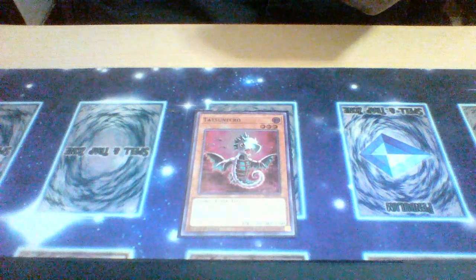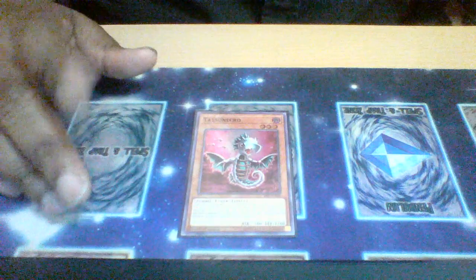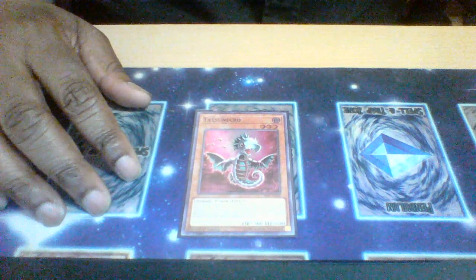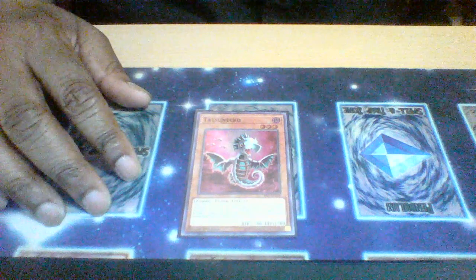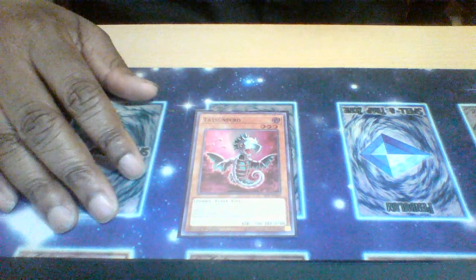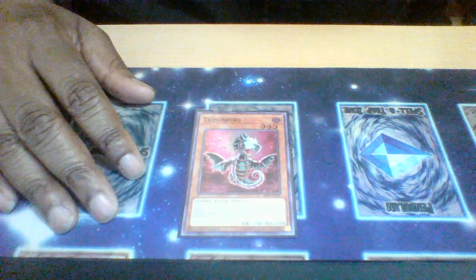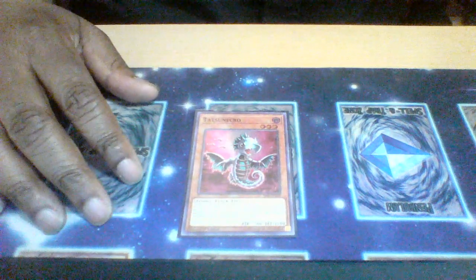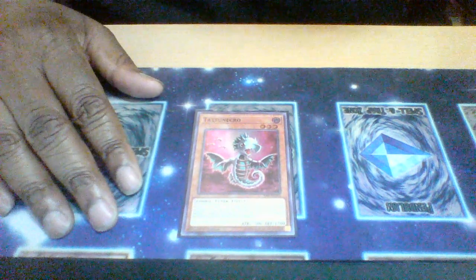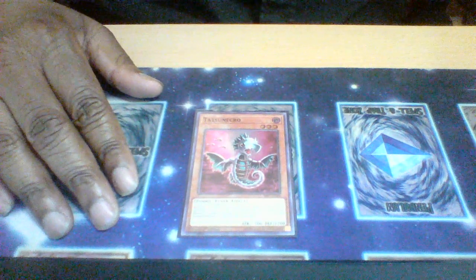We also have Tatsunecro — something most zombie decks don't run. When this normally summoned card is on the field, you can banish materials including itself to synchro summon. There are a variety of monsters that get effects when banished — the Shiranui package, for example — and this will help trigger their effects, as will some other further support cards.